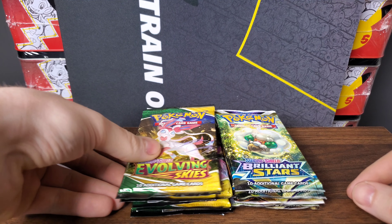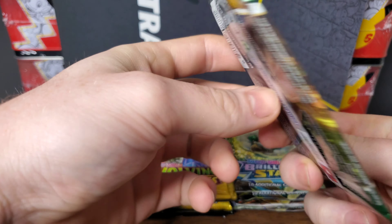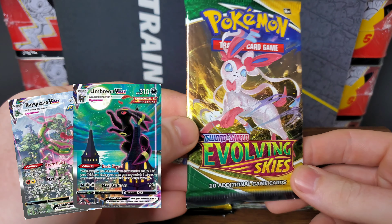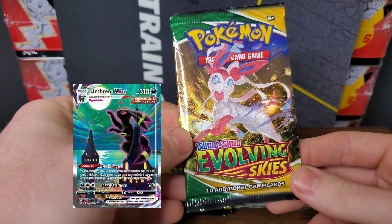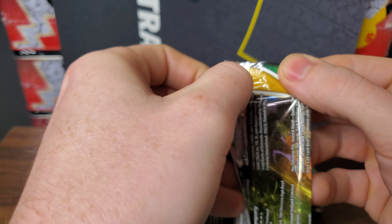Here we go for the first pack of Evolving Skies. My money's on Brilliant Stars to win here, just because Evolving Skies is such a huge set and the pull rates aren't as good. But there are some must-have cards like the Rayquaza VMAX, the Umbreon, and some incredible gold cards in here as well.